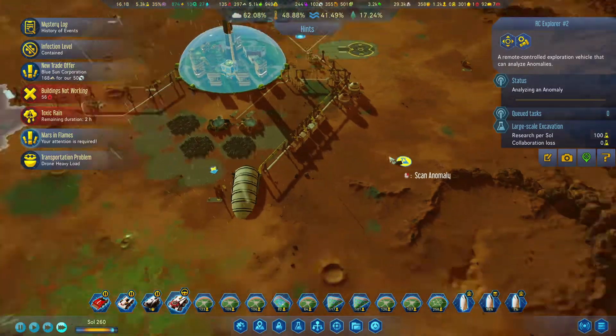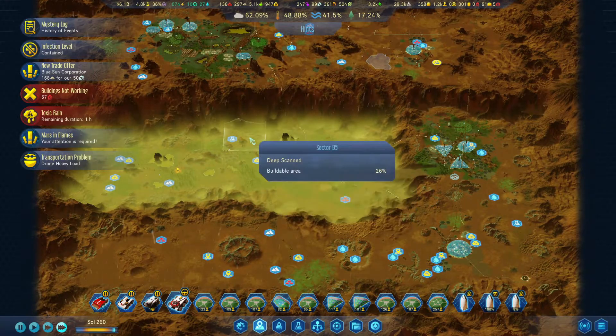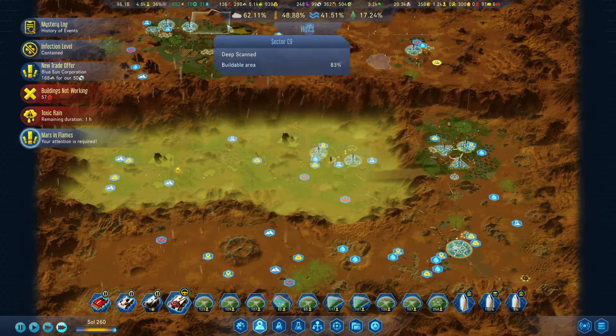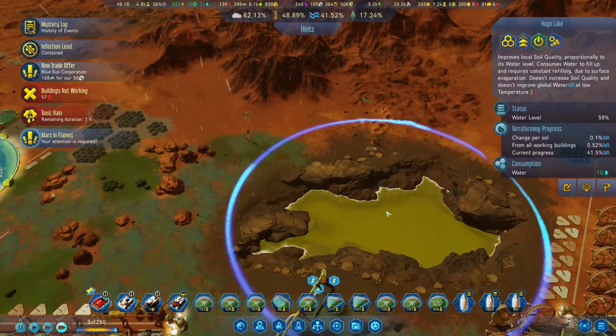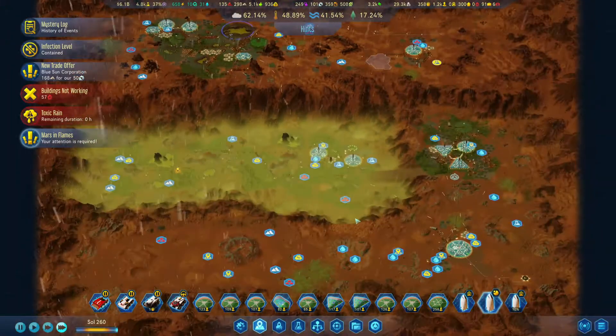We are going to send this rover over here to this anomaly. Any other anomalies? Not that we can see right now, at least. There's a very nice lake over here.